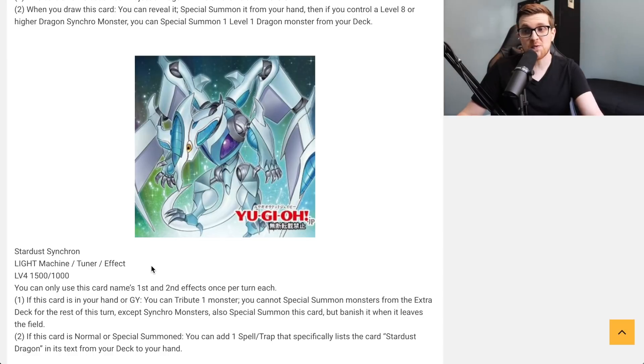This is Stardust Synchron — and it's a Synchron as well. Light Machine Tuner effect, Level 4, 1500 attack, 1000 defense. You can only use this card's first and second effects once per turn each. If this card is in your hand or graveyard, you can tribute one monster — you cannot special summon monsters from the extra deck for the rest of this turn except synchro monsters — and special summon this card, but banish it when it leaves the field.